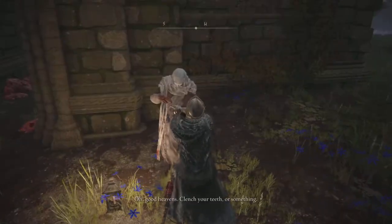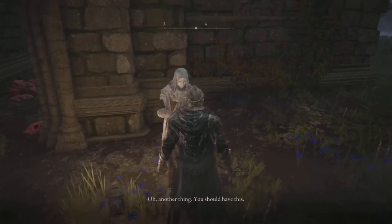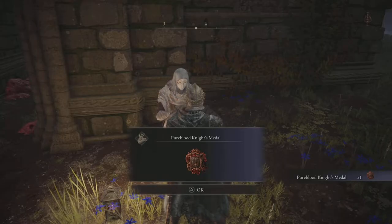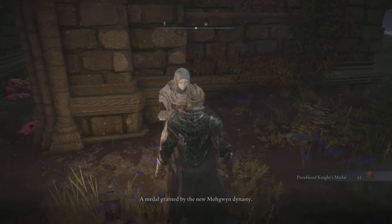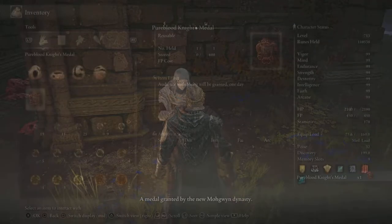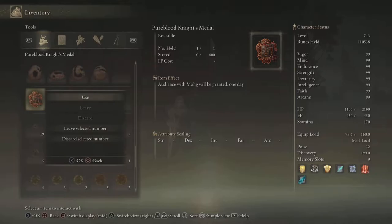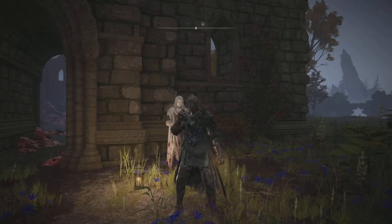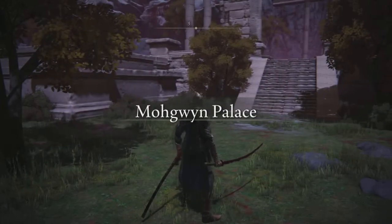Var will say 'my lambkin, you've completed the final trial.' You're going to have to give one of your fingers to White Mask Var. After you do that, make sure you talk to him again because he'll say 'I forgot to tell you, you can have this' — and he'll give you the Pureblood Knight's Medal.